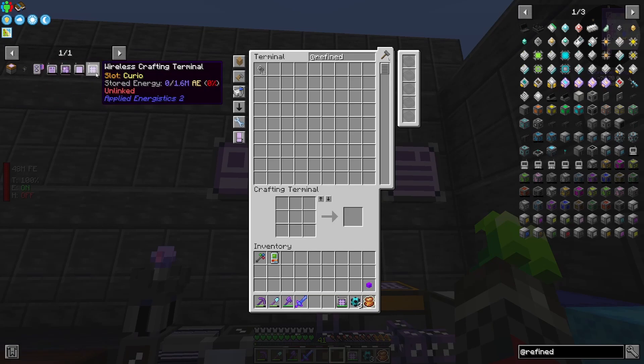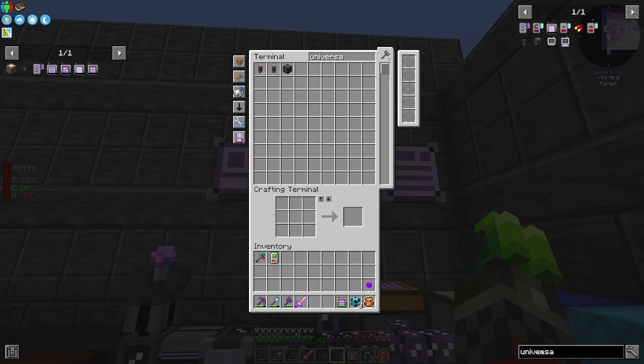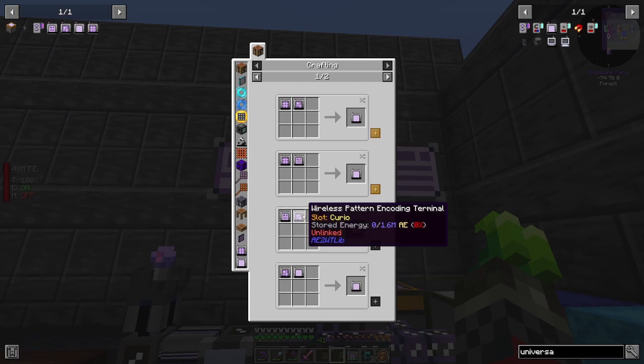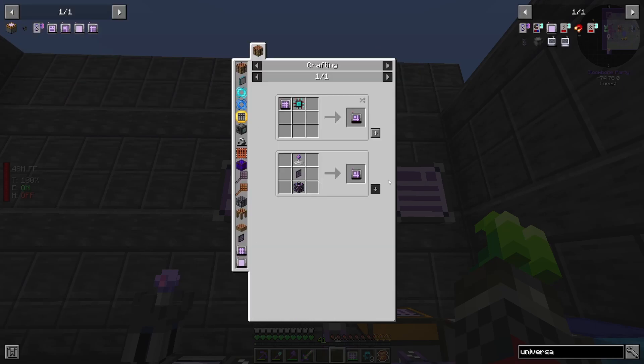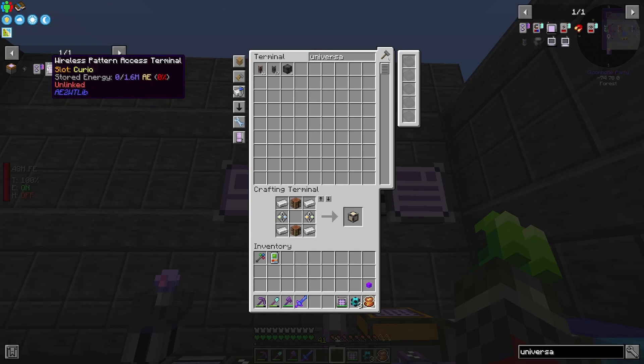I was wondering — there is an upgraded version of it, I think. Something called the Universal Terminal. I think it's that one, which just requires any two combined. So if I craft one of the other ones, it should be fairly straightforward.